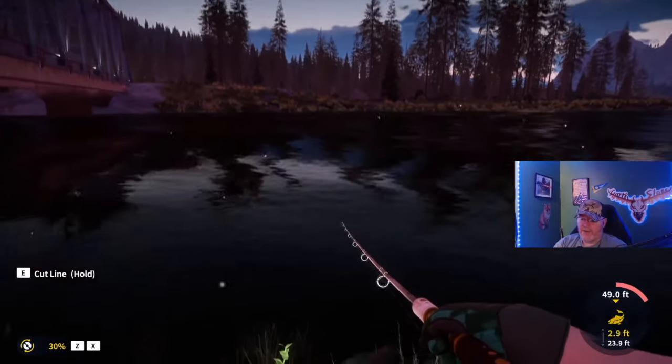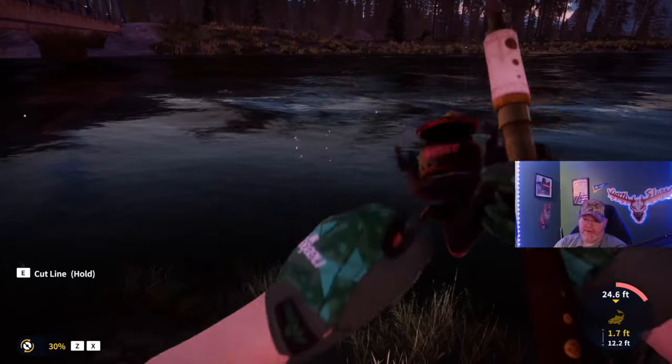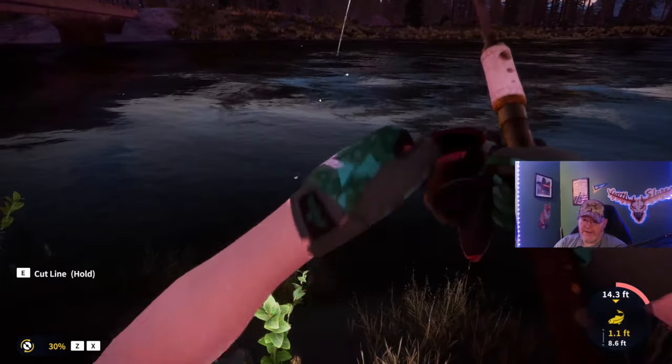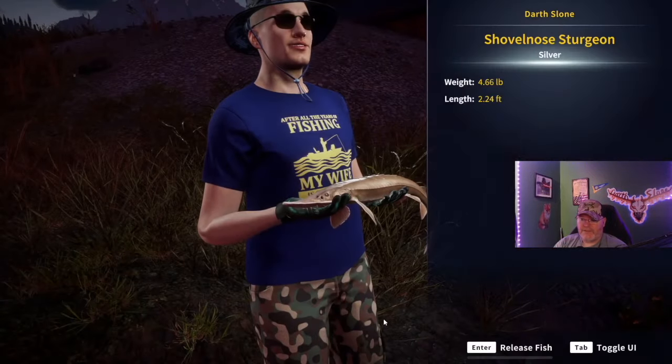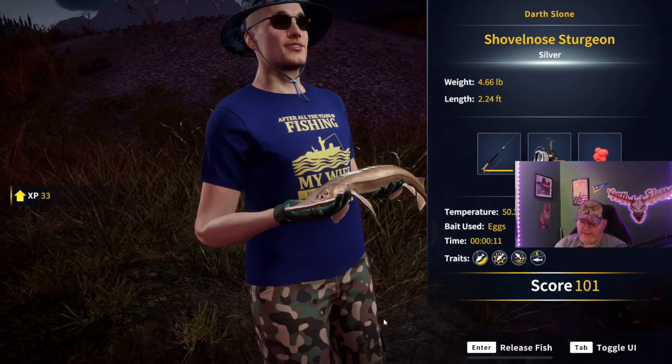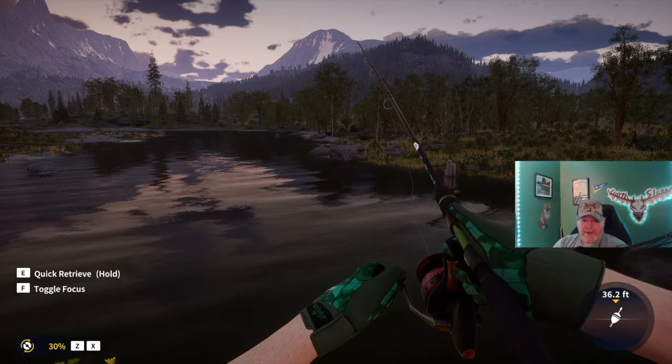That's one thing I like about the sturgeon — they do nibble, so you get a little bit of a warning. When you tab out you've got a chance to tab back and snag them, as we have with this one here. Not a bad sturgeon — 4.66 right there. We caught him on a size six egg.